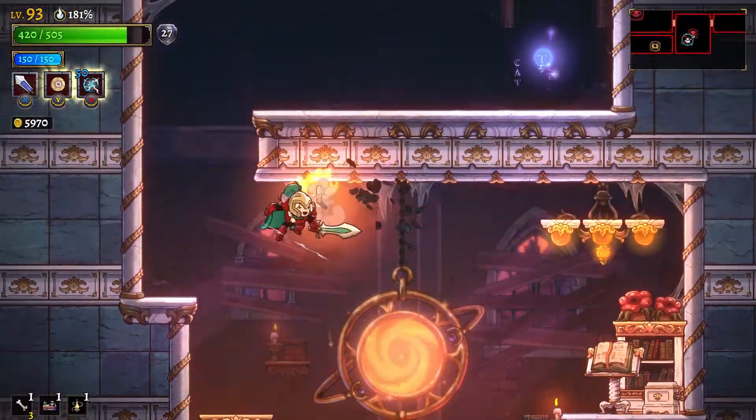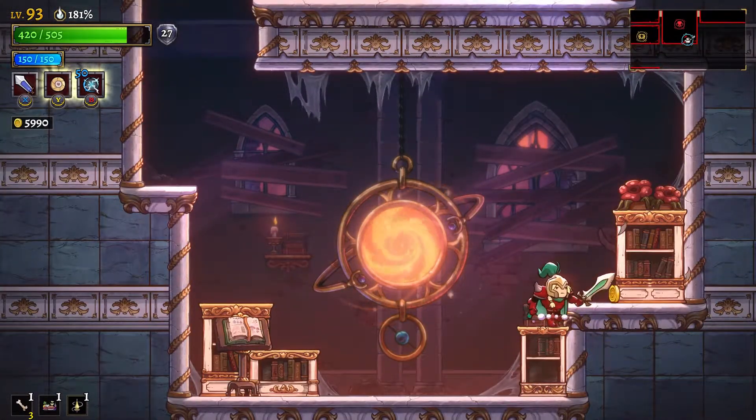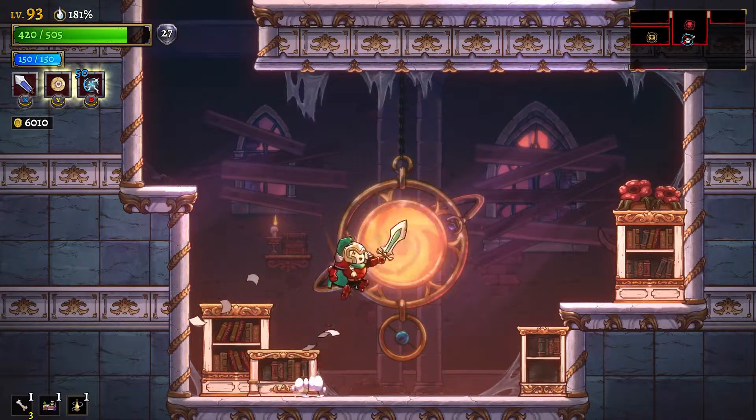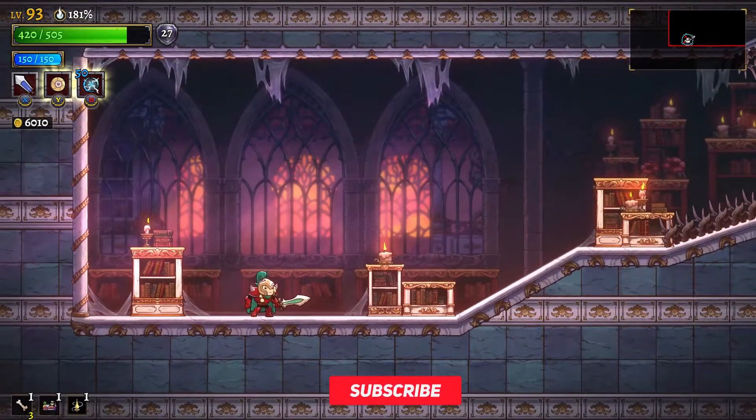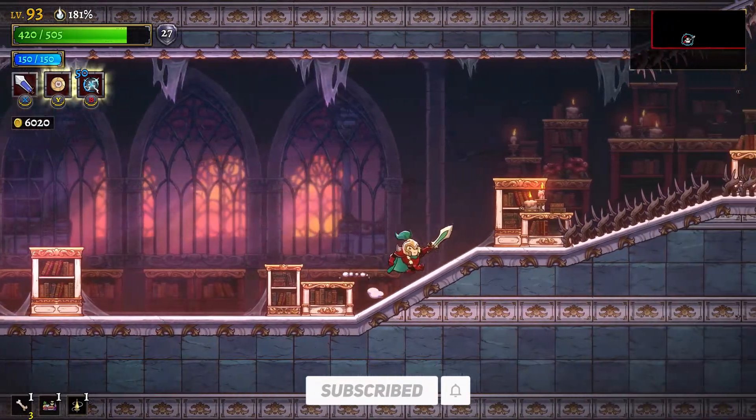Void Beast Murmur is likely to be the second void beast that you come up against. You will require the void dash in order to even reach this particular void beast. This sub boss is not like other sub bosses we've seen in Rogue Legacy 2.